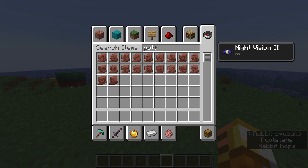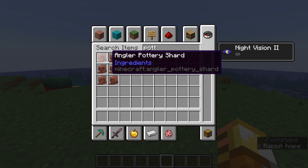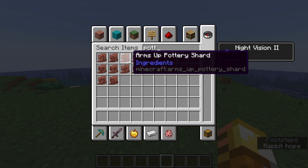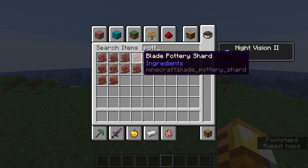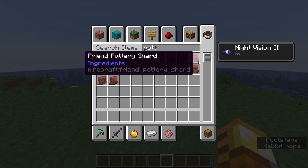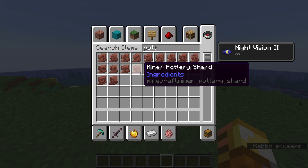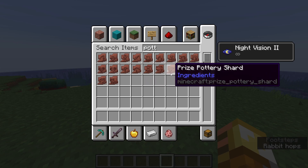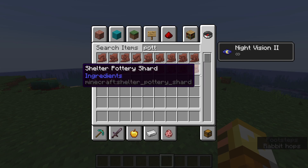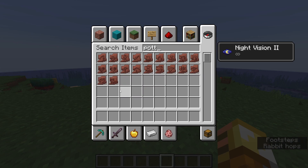We now have 20 pottery shards in total, including the old ones. The new ones include: Angler, Archer, Arms Up, Blade, Brewer, Burn, Danger, Explorer, Friend, Heart, Heartbreak, Howl, Miner, Mourner, Plenty, Prize, Sheath, Shelter, Skull, and Snort. Snort might be modeled after the sniffer — that's just my guess.